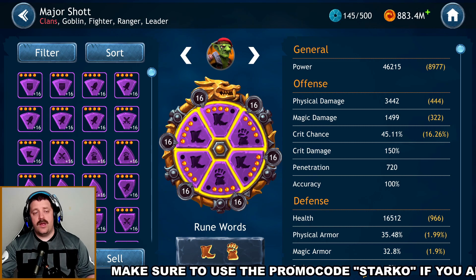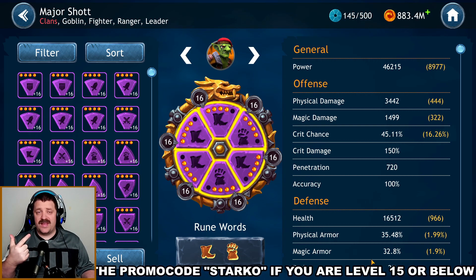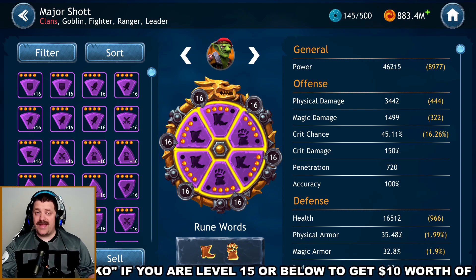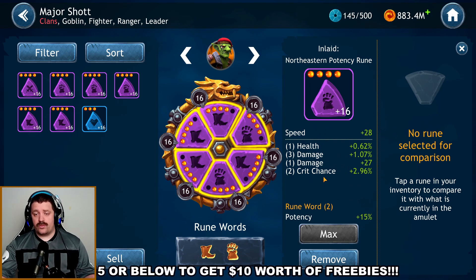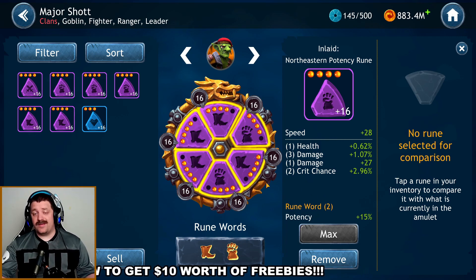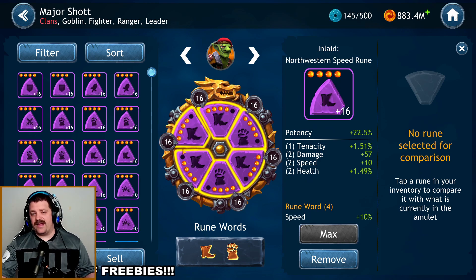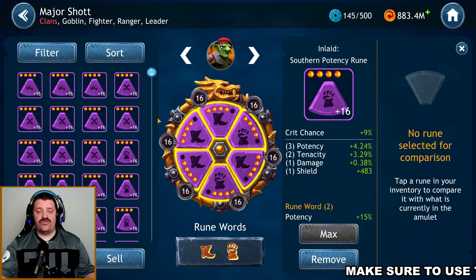Now for runes and stats. The three most important stats for Major Shot in priority order are: number one speed, number two potency, number three critical chance. For primary rune stats, the northeast slot gets speed, giving you two of the three important stats. The second rune has critical chance with potency — two of the three. The last has potency with speed — again two of the three. You want each primary slot to have at least one secondary stat in the top three.